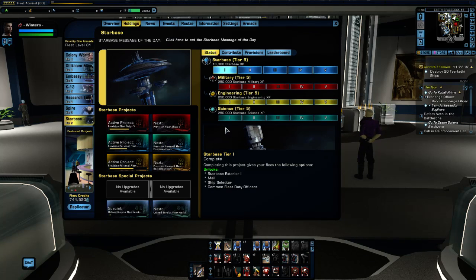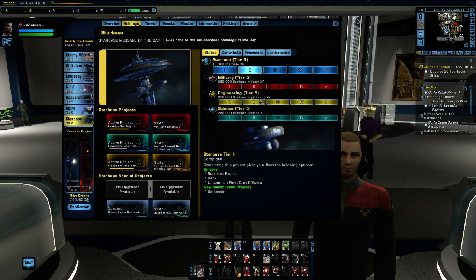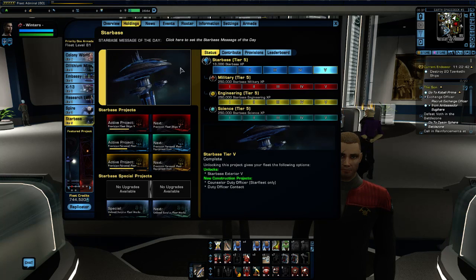When a fleet starts off, these are what you would call facilities — military, engineering, and science. When a fleet starts off, all of these are at zero with no progression. So instead of the military facility being coloured red like it is now, it would actually be grey with the numbers set at zero. The same goes for the actual Starbase itself. If we click on Tier 1 we can see the Starbase, and clicking through Tier 2, Tier 3, and so on, it gets bigger until you get the end product at Tier 5.